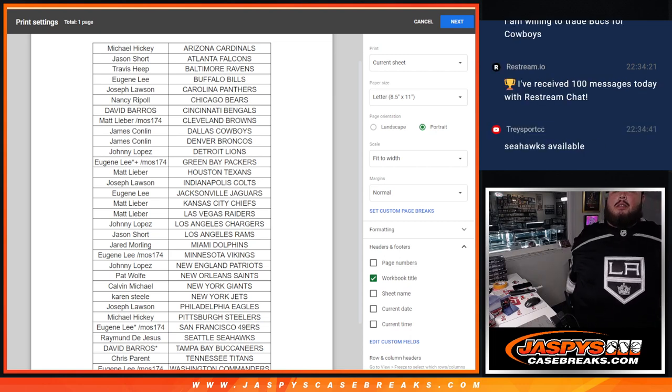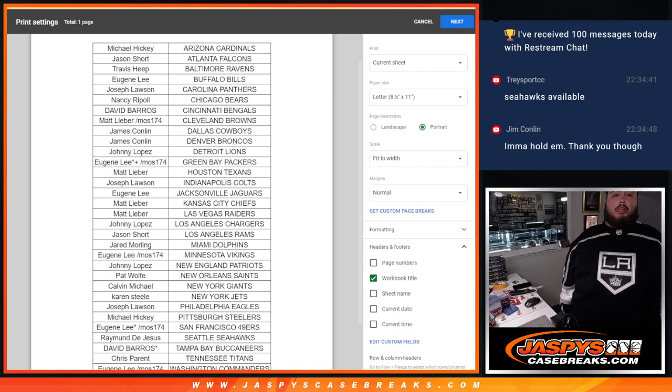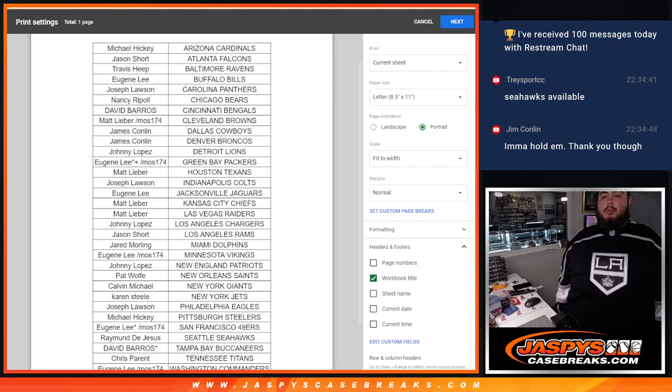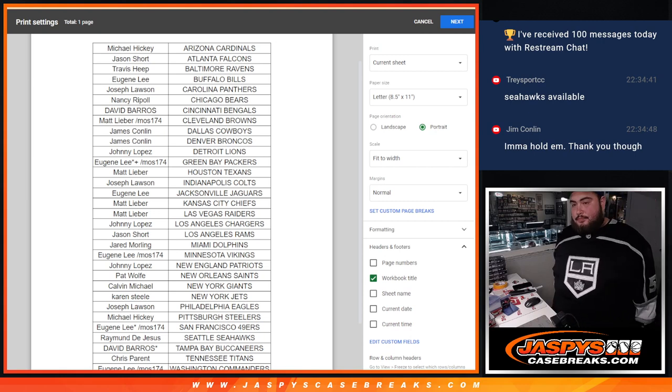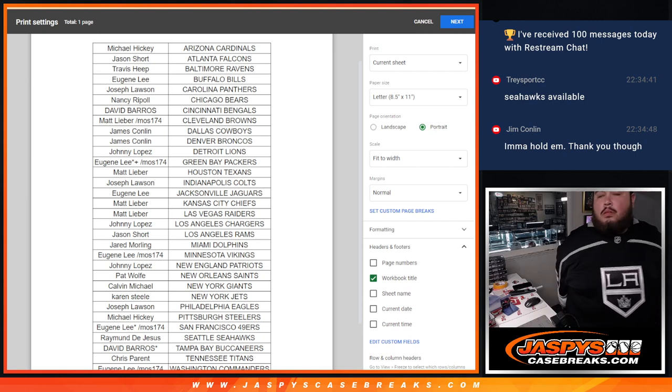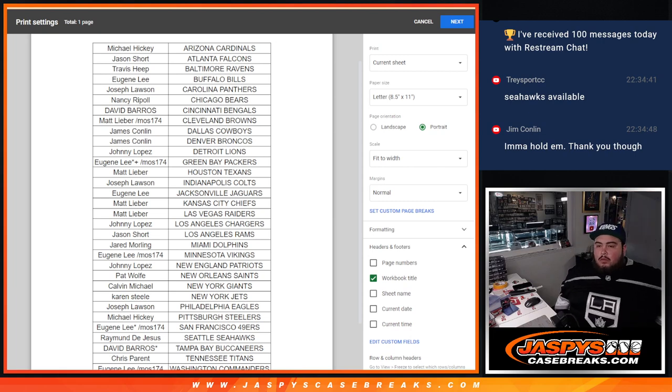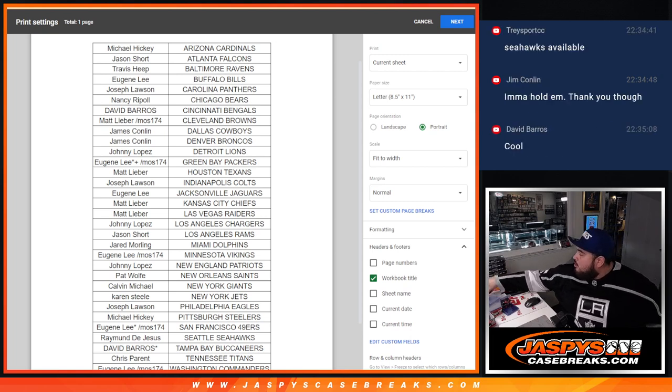David's saying he's willing to trade Bucs for the Cowboys. So if James is here - there he is. Jim's saying he's going to hold. That's James saying no, David. Seahawks are also available for trade though - Raymond's trying to get a potential trade in.